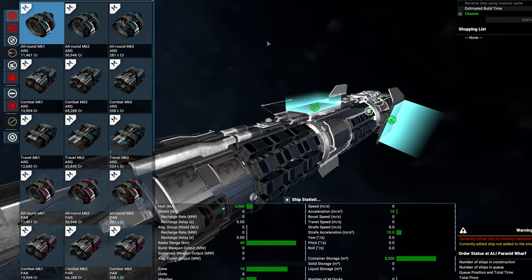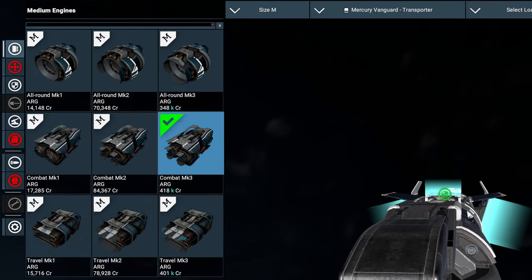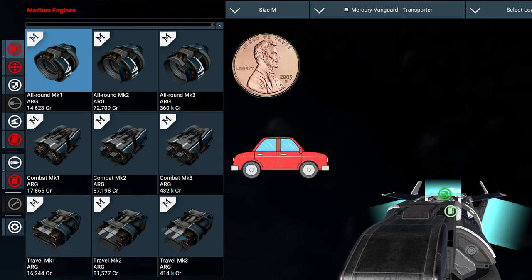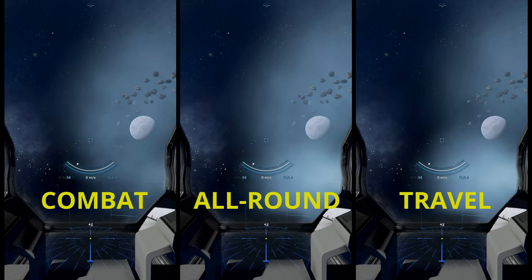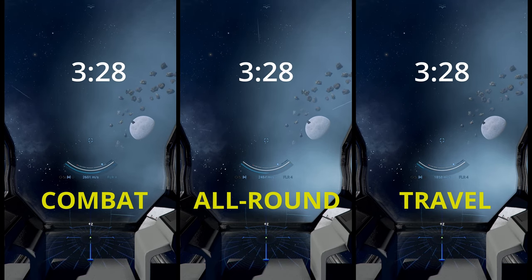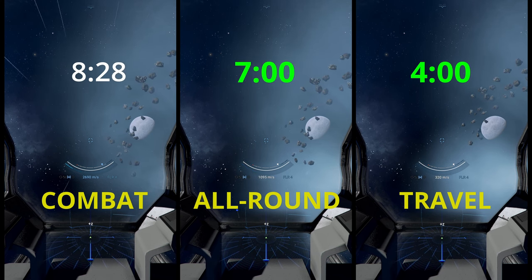Let's work our way from the top down. You have three different engine types: all-around, combat, and travel. All-around is supposed to be your middle ground, and it kind of is, but its big advantage is that it's cheap. Combat is when you want to go fast at normal speed. Travel is when you want to go fast at travel speeds. The most noticeable differences are in boost duration and travel time spool-up. If you hold down the boost key, the travel engines burn through shields the fastest, then the all-around, and finally the combat ones last the longest.